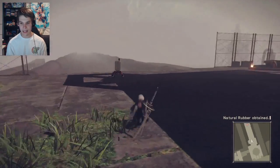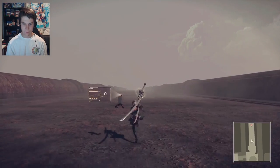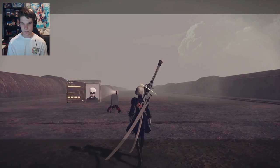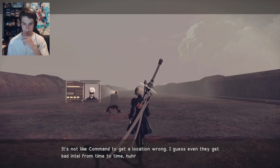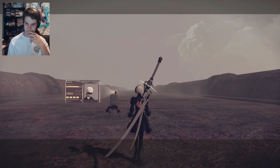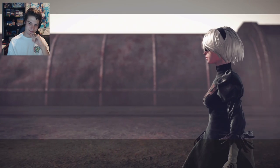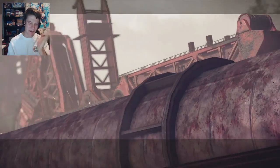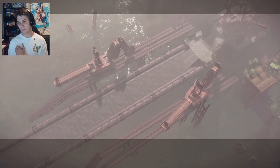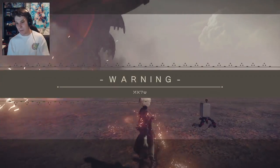I'm picking up all this junk and I've got no idea what it's used for. There should be another facility across that bridge — it's a bit of a hike, but should we check it out? It's not like command to get a location wrong. I guess even they get bad intel from time to time. Giving me false goddamn intel. Great, more buzz saws. These are literally just cranes with buzz saws.